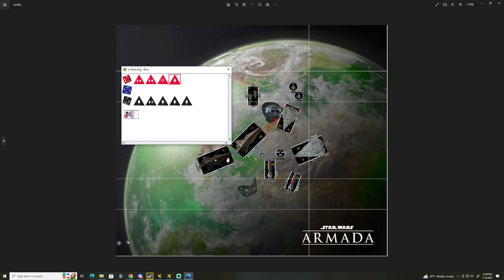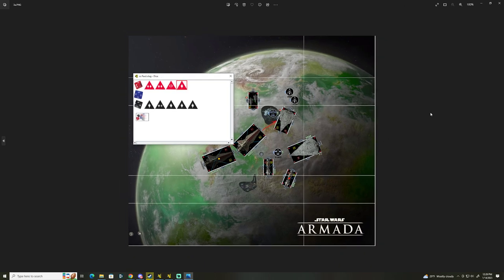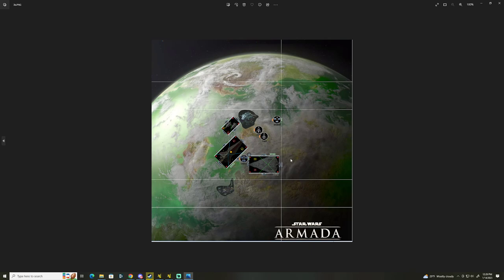It's absolutely terrible — this Venator is dying, the Peltas are dying, I've got to somehow not get tabled and try to save the game with Tranquility. Luckily it is Tranquility, so if any ship in my fleet was going to try and survive against this list, it's probably that one. Jumping to the end of round three.